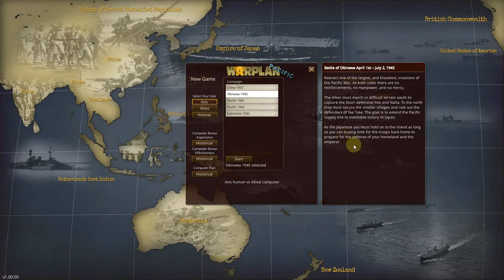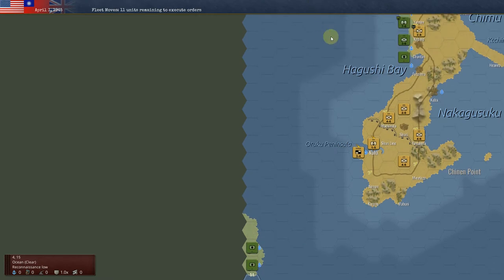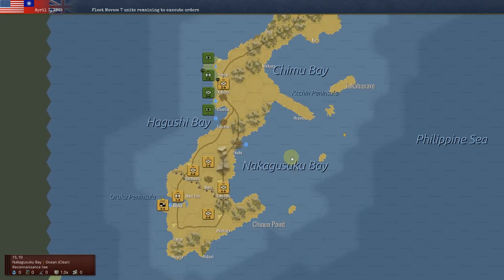Hi folks and welcome back again, we're at Warplant Pacific. I'm going to play Okinawa 1945, but this time I'm going to play it from the side of Japan, keeping everything historical to start off with. I still haven't read the rulebook as of yet, still getting a feel for the game, and hopefully those of you interested in purchasing the game can see it in action. The Americans end up going first in this scenario, so they're going to be attacking.